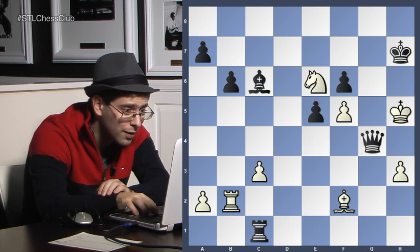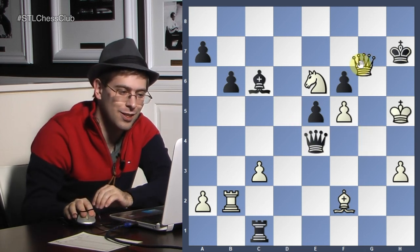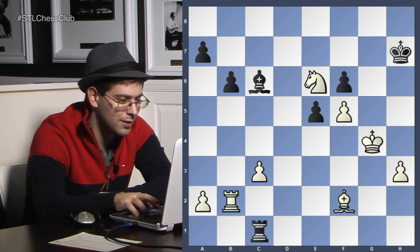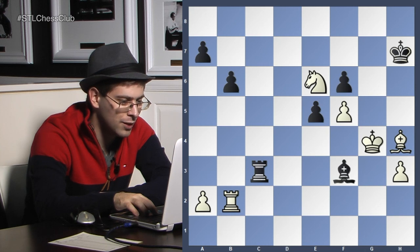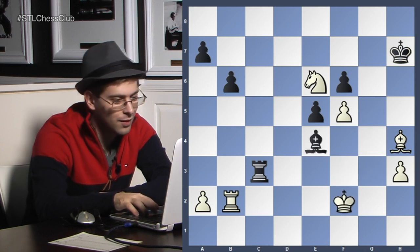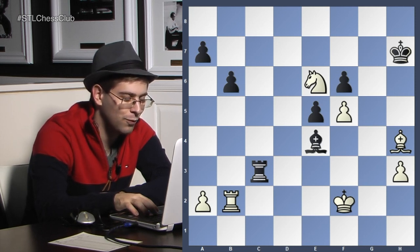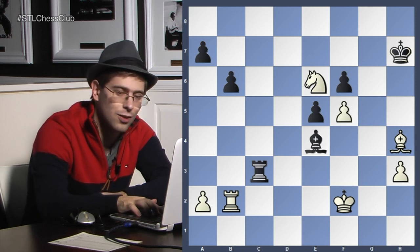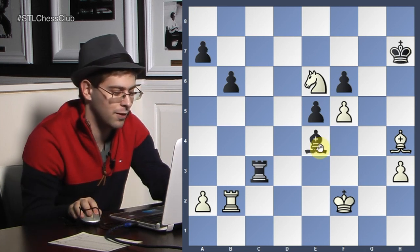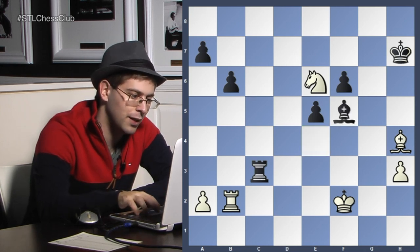King h5, takes, takes. Black didn't want to get checkmated with queen g7, so black took. Rook takes c3, bishop h4, bishop f3 check — that's nasty. Bishop e4, king g4, bishop f3, king f2 — no draw. I don't know who's better. I'm confused already — I'm not sure if white is much better anymore, because this bishop is a monster. It's different to an octopus, but it's still a pretty good piece.